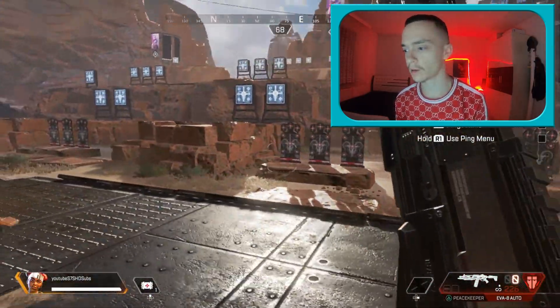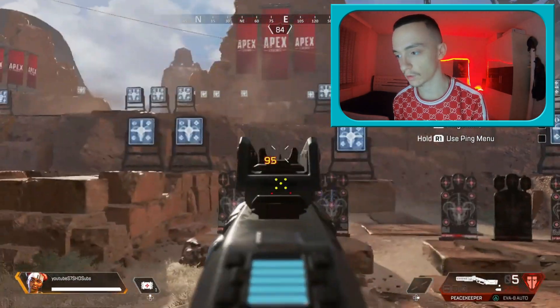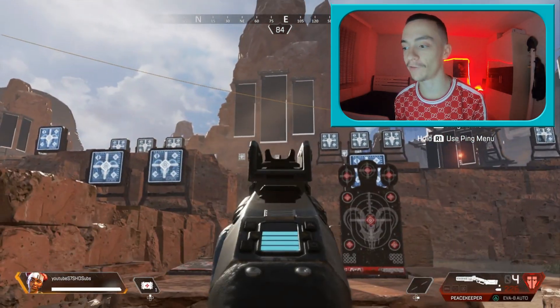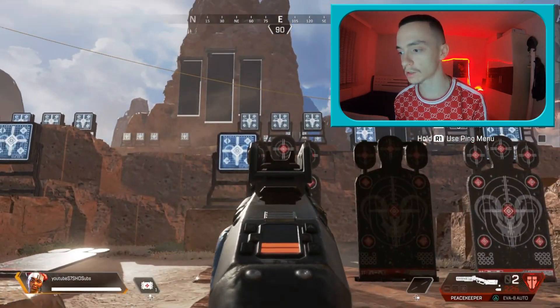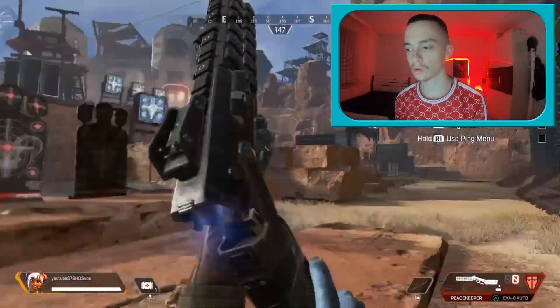The next weapon is the Peacekeeper. It is a very cool gun — you can do a lot of damage with this one. For short range, you can do 150 damage. These two are very cool guns to use in the game, so I suggest you guys to use them.